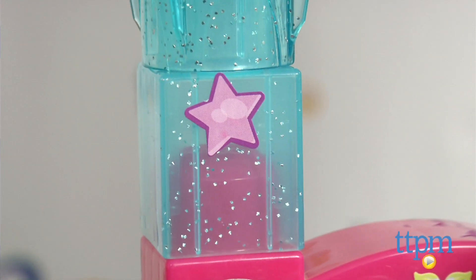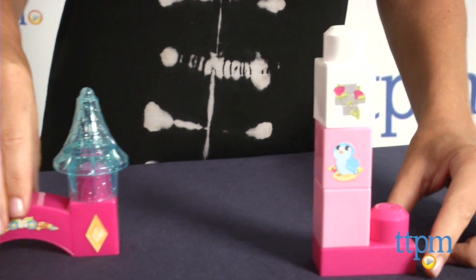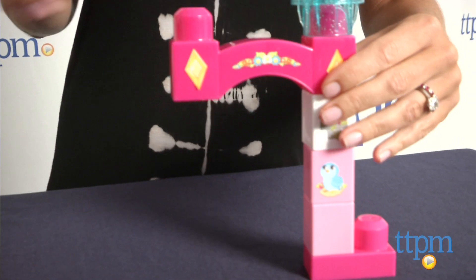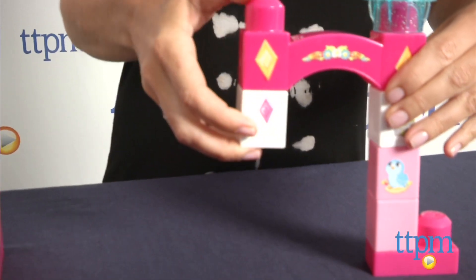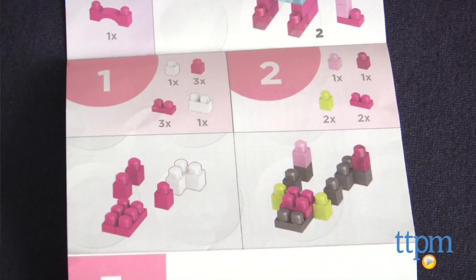The set is recommended for ages 1 to 5, and we think the blocks are just the right size for those little hands, though kids on the younger end of the age range will need help putting the stickers on the blocks. There are instructions that demonstrate how to build the castle and towers we've built here, but kids can build and rebuild any configuration they'd like.